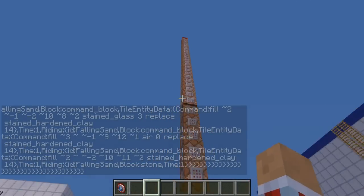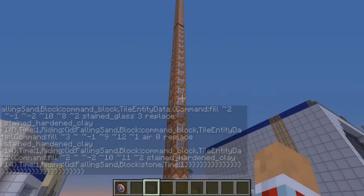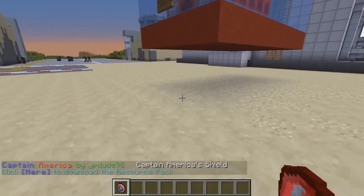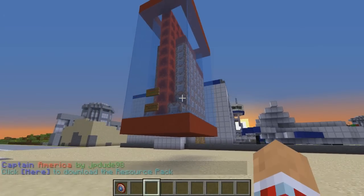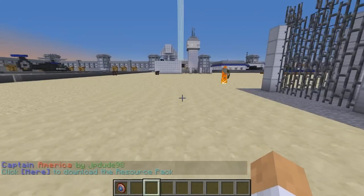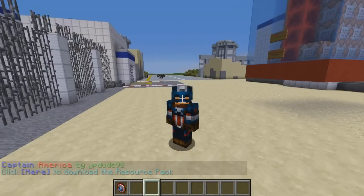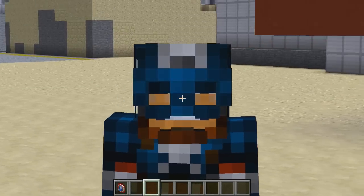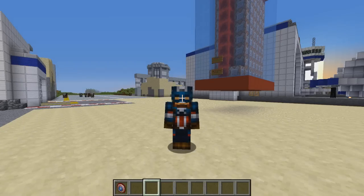Just click on that and make sure you've got some kind of redstone on this thing — click the button and all this magical stuff will happen. It's going to make this beautiful box of awesomeness and allow the Captain America armor to have all these special power-ups. Wait — oh man, it didn't work. It's JPDude 98, not 28 or 29. My bad, totally my bad. Anyhow, let's take all this armor and I'll show you guys what each piece does.